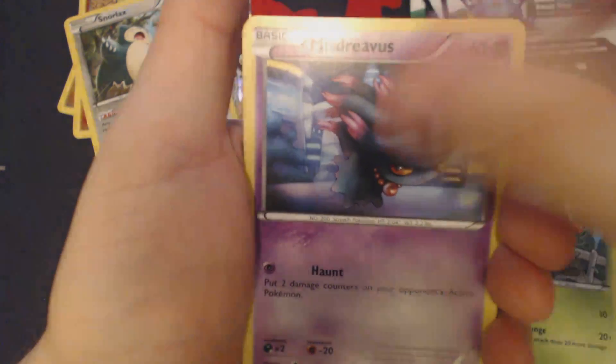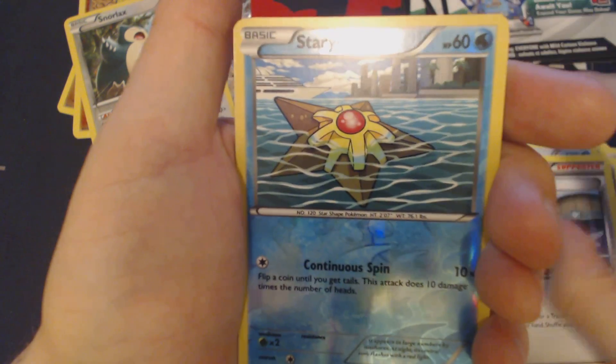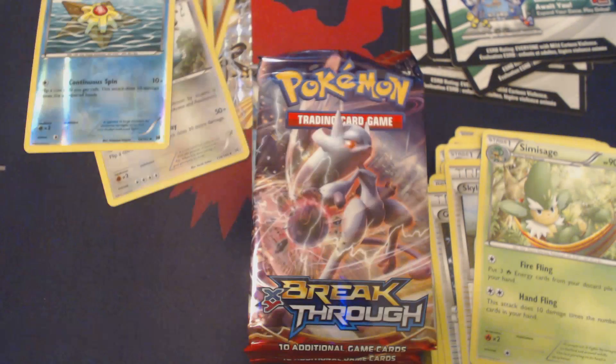Noibat, Ralts, Skiddo, Misdreavus, Swablu, Dedenne, Gallade Spirit Link, Skyla, Reverse Holo Staryu, and Simisage.